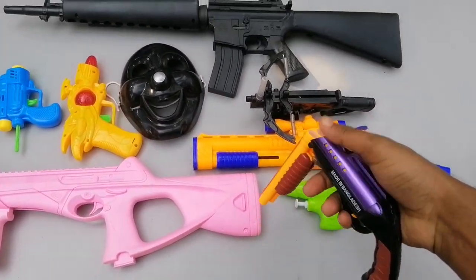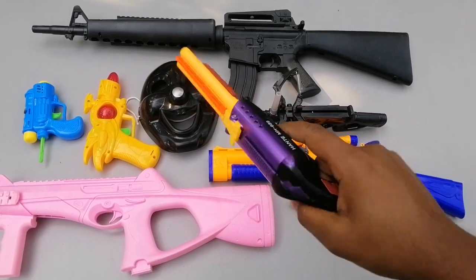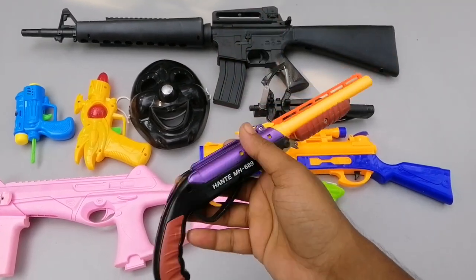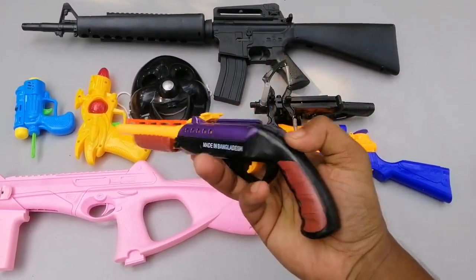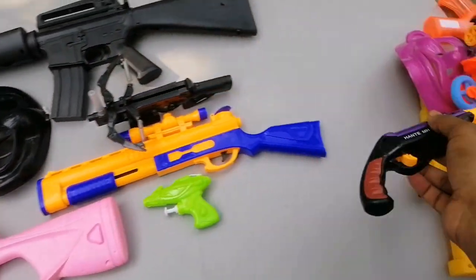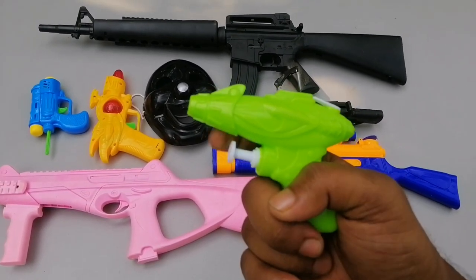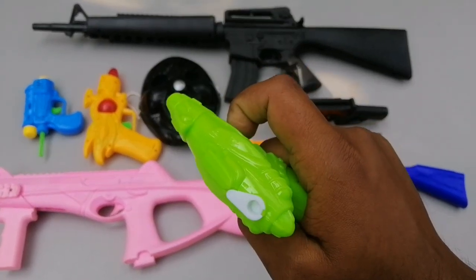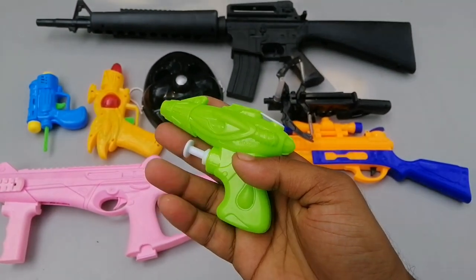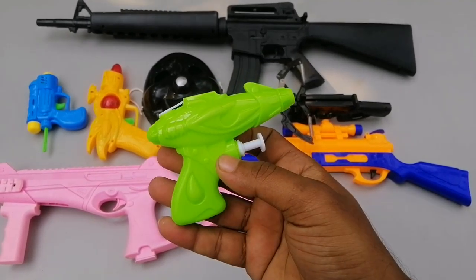First of all, we have a double barrel shotgun — a colorful and beautiful shadow-on criminal double barrel shotgun. And here is a beautiful and colorful toy pistol, a water gun type pistol.